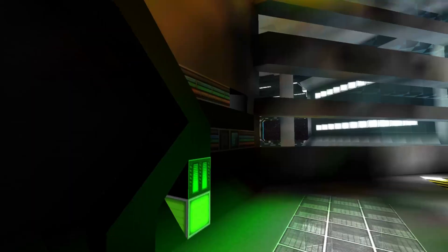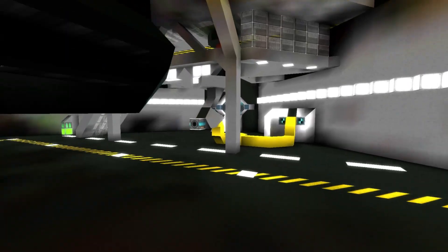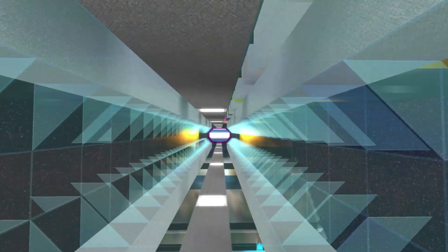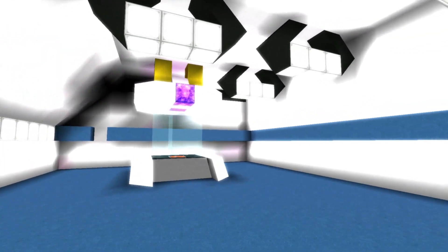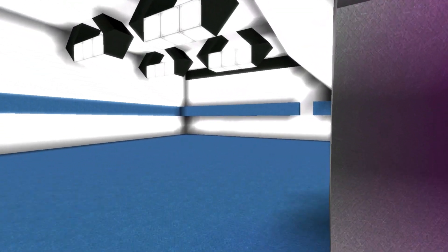So far, this room and the factory room we just came from are two of the best rooms I've seen so far. Let's see if there's more to this station. Going over into this structure: lots of lighting. This is where the plex detonators are — it appears to be some sort of cloning pod area.